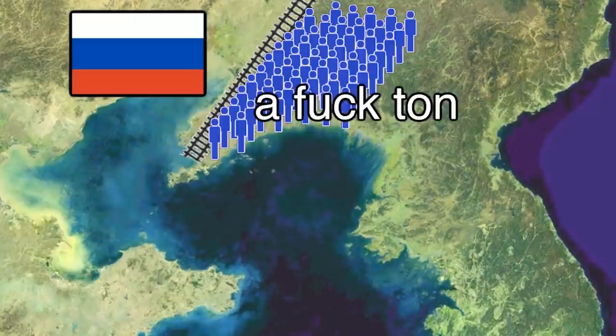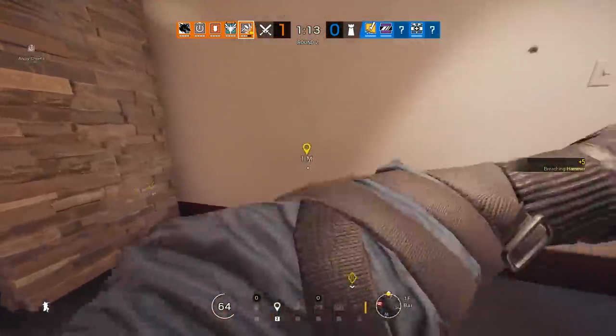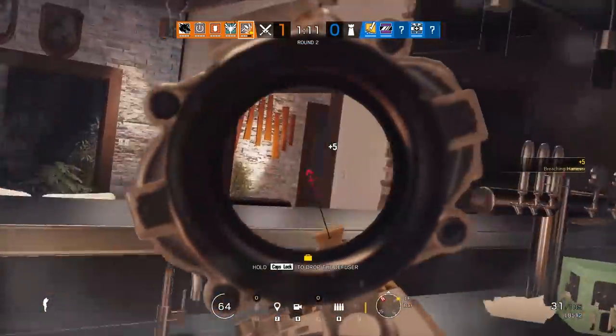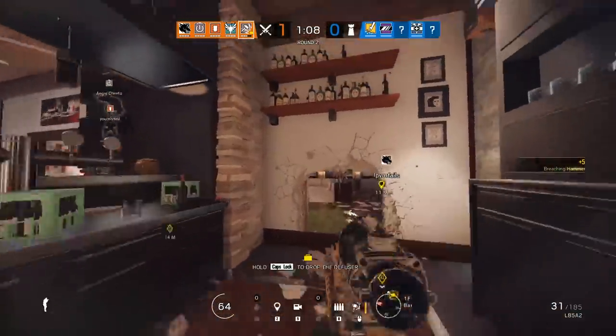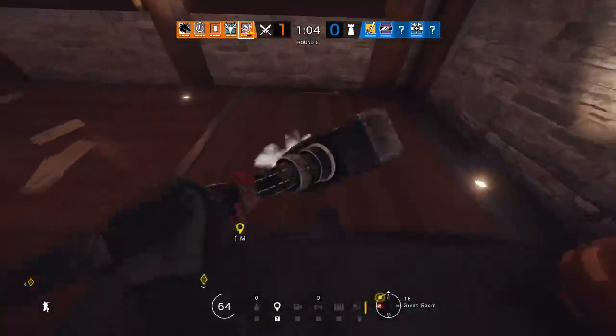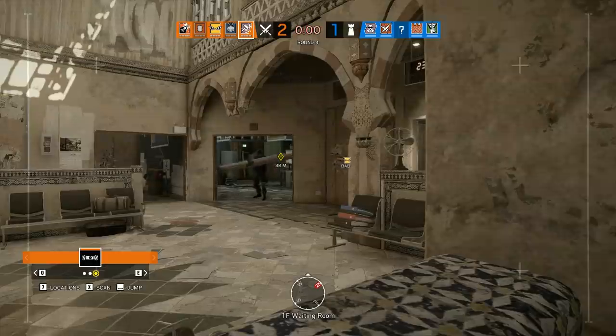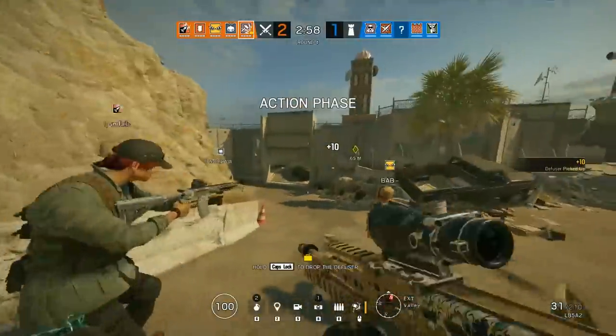How many times can Sledge swing his Sledge? A fuckton — 25 times to be exact. I doubt you will ever go through all of that in one match, but it's worth considering. Sledge can traverse the map with ease, making the approach angles throughout the map that he wants. And if the enemy is silly enough to not reinforce the hatches, well, good luck mate. Sledge often accompanies an entry fragger into the building and stays a foot length behind them to support their pushes, but also, more importantly, to refrag.